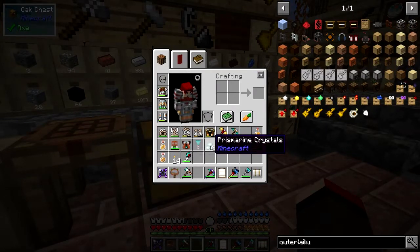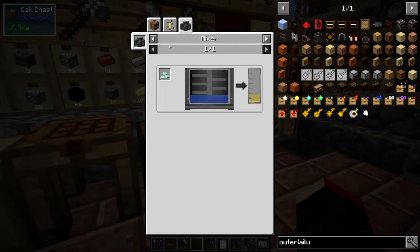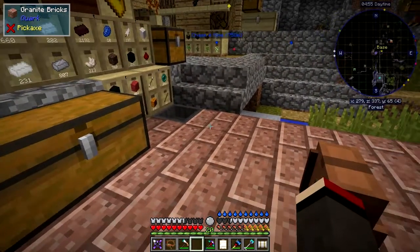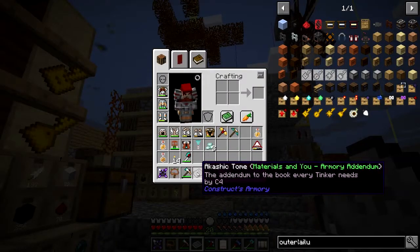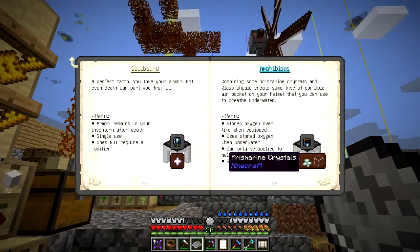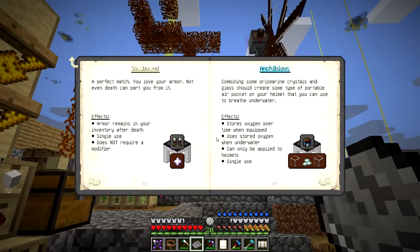The use is in Tinker's Armor Construct. We'll look at the uses - I can make another sea lantern if you've got five. You can brew with it and also mix with it - that's the modern way of brewing. Let me find it in the book for Tinker's Armor Construct. Adding prismarine crystals and glass to a helmet should create some type of portable air pocket which you can use to breathe in the water - stores oxygen over time when equipped, uses oxygen when underwater, can be applied to helmets in a single use.